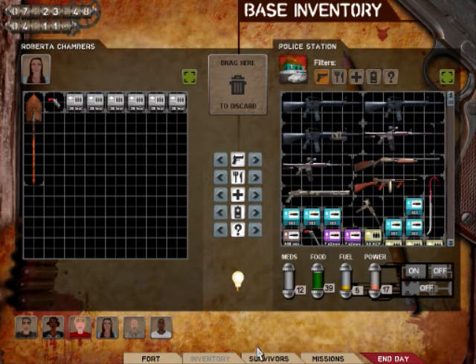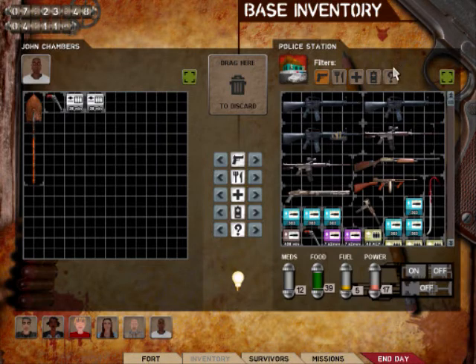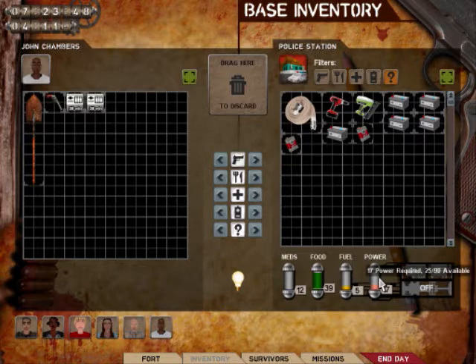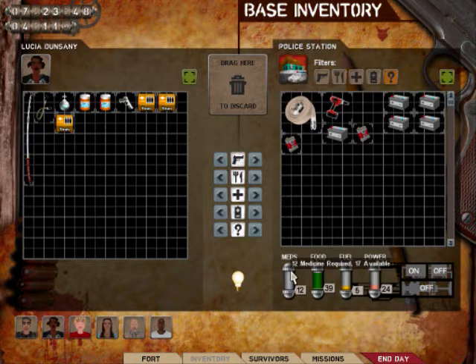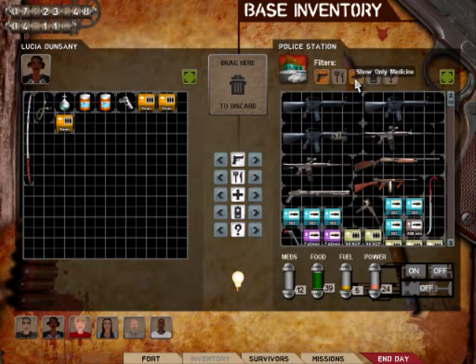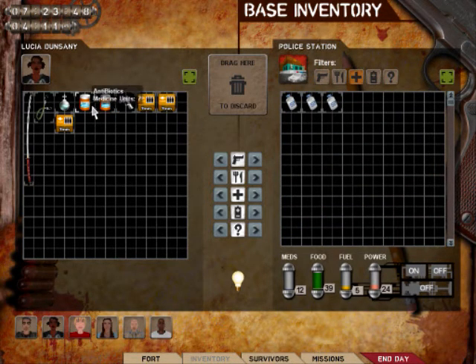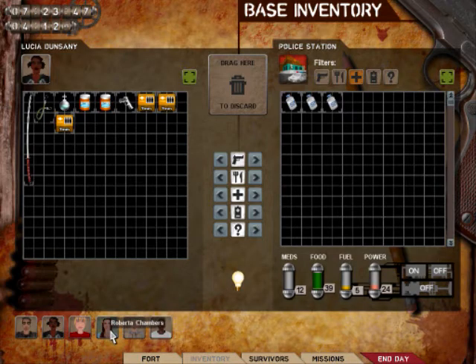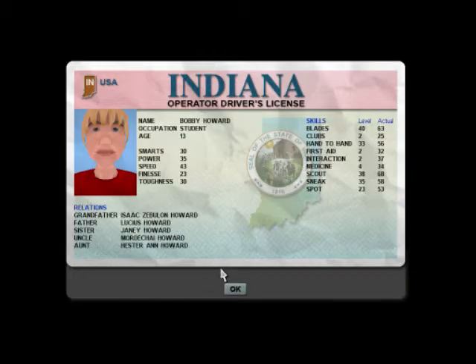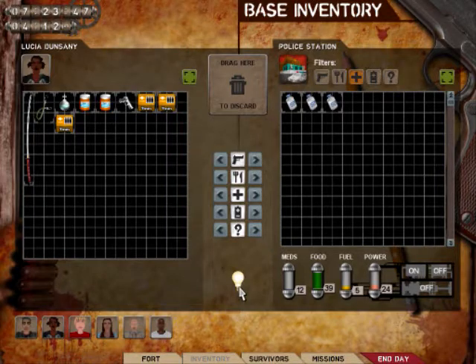Everyone's pretty much adequately equipped. And since this guy's building, I may as well give him a nail gun for now. I need 12 medicine units now for the day. I'm gonna leave the antibiotics on this lady here. She still has the highest scout skill of my group, so I use her to get to missions a little bit faster.